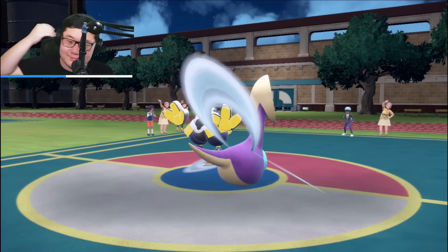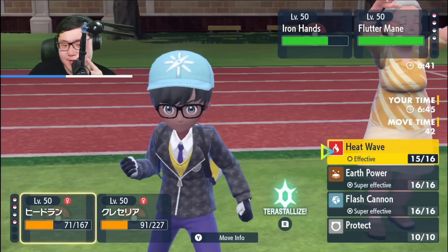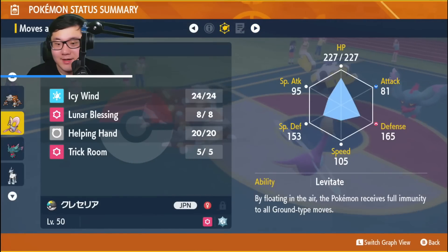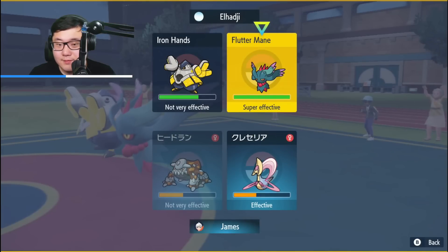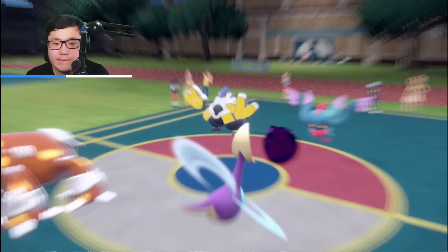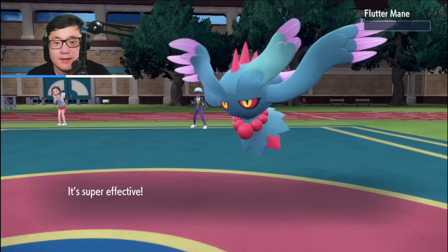Going to go into Heatran. Flutter Mane goes down. It should be Choice Specs. The problem is I don't know who they're targeting here — really problematic. I think I want a Flash Cannon and I want Trick Room. I don't know if I knock out Flutter Mane in one shot, but I'm going to go for the Trick Room, because they can only KO one with Flutter Mane if they go for Shadow Ball. Flash Cannon to the Flutter Mane picks up the knockout, so there's a chance we can win this.